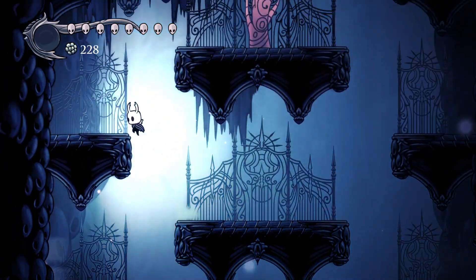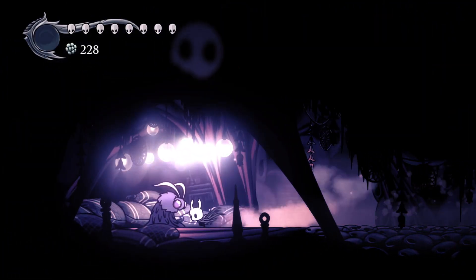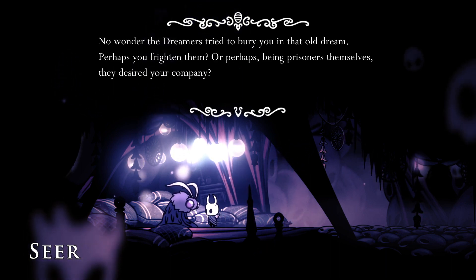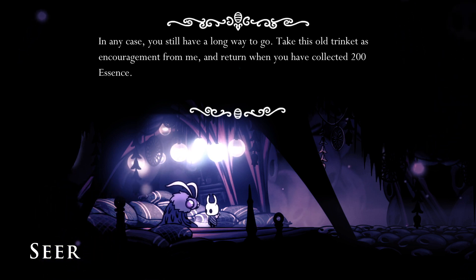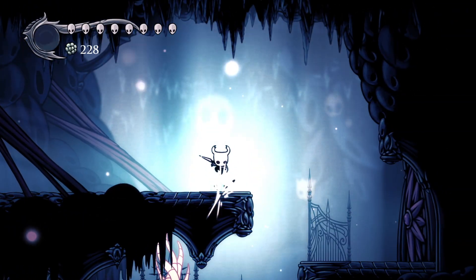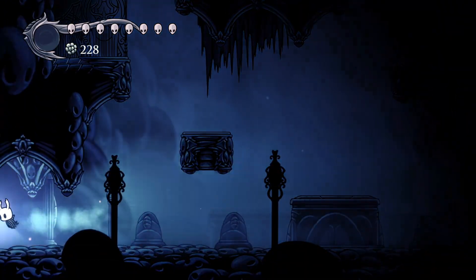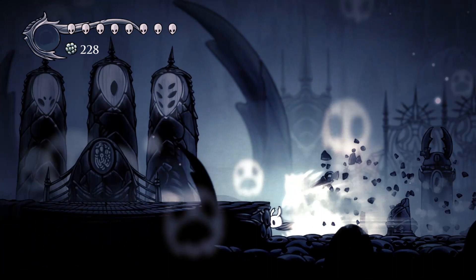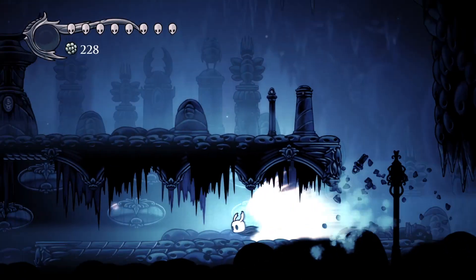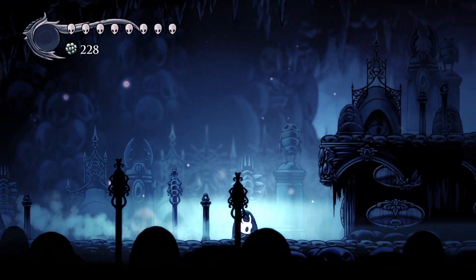You also fight dream versions of bosses, which are harder versions of older bosses. There are some original dream bosses that appear in the real world, which is really cool. Once you have a hundred essence, you can go to the Seer and she'll give you something as a reward, like a Hallownest Seal.